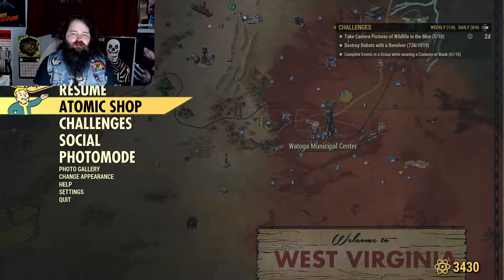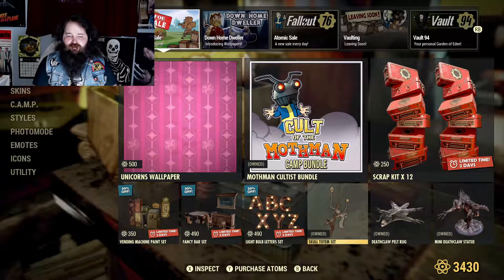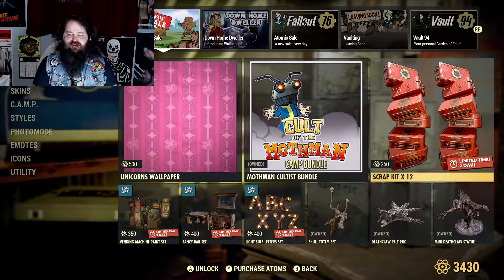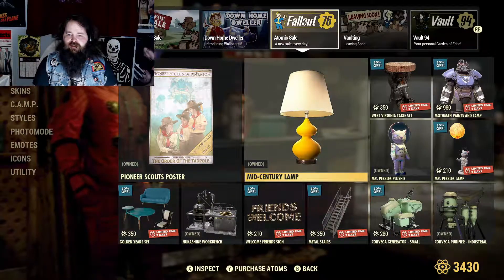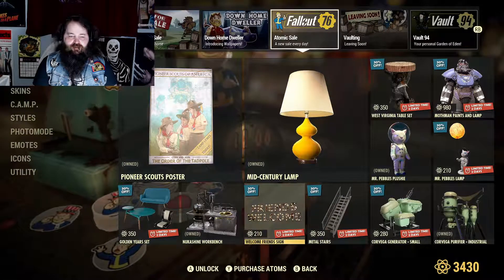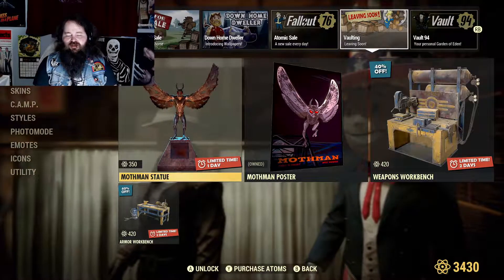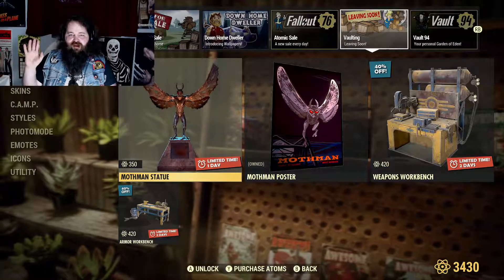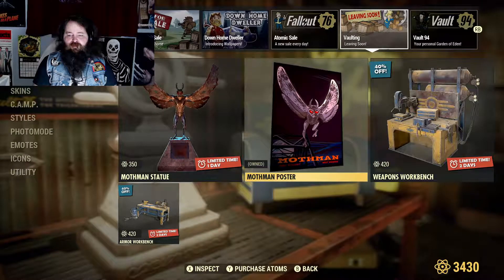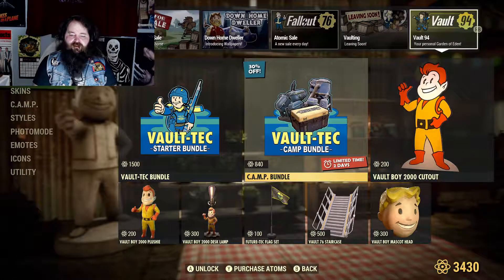The Atomic Shop is the same as it's been all week, except now we have two days left on all the vending machines and the cultist stuff in the shop. The bundle must be on the same timer, and there's a scrap kit sale. Two more days on the Down Home Bundle, a couple more days on the poster and the lamp, West Virginia tables, Mothman paints, a Mr. Pebbles lamp, and the stairs. I kind of want those stairs but I'm being cheap and not getting them — it would be a pain to tear out the existing stairs in my camp. One more day on the Mothman statue, two days on the weapons bench and the armor bench, so it must be one day on the Mothman poster, and two more days on the camp bundle.